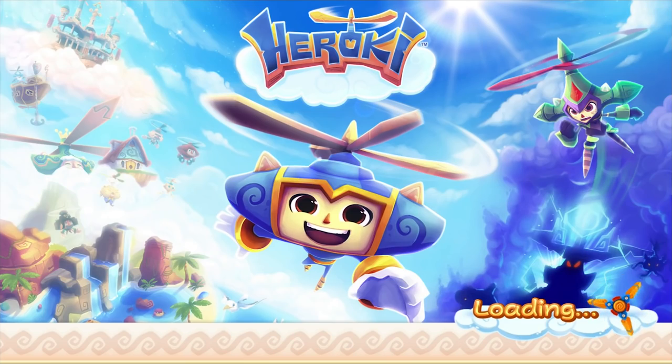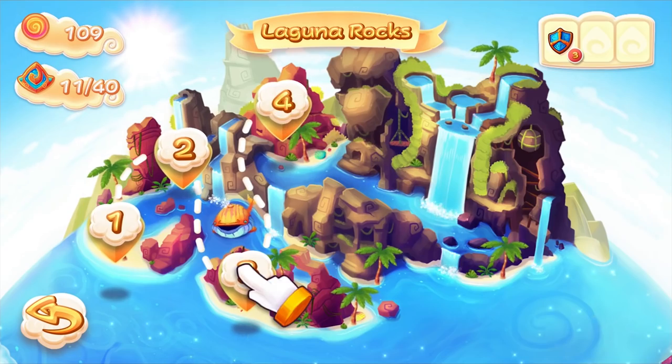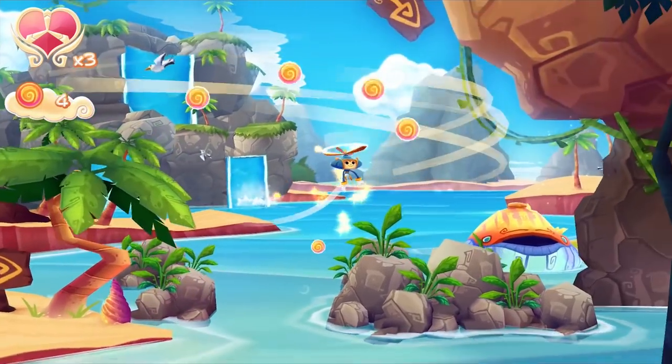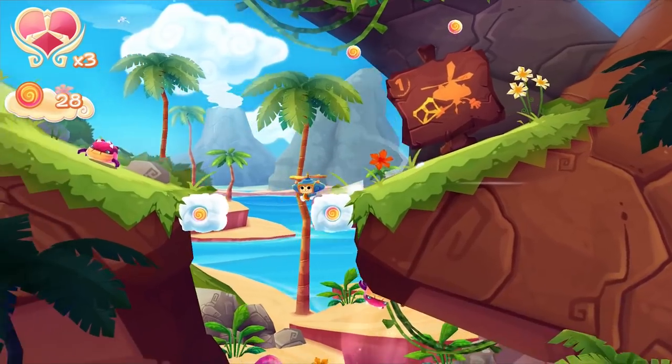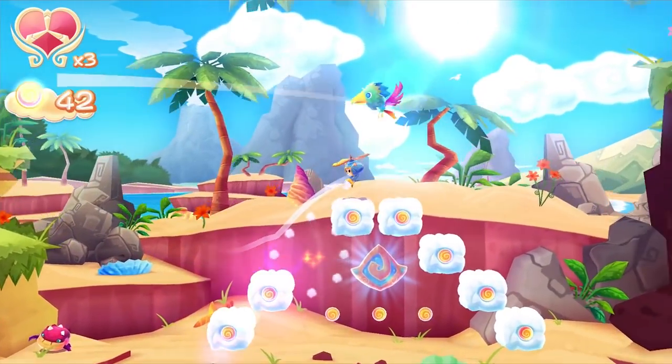Now the second budget game, under $10, is Heroiki. Such a colorful and pretty little game. This game is longer than A Short Hike, so you get more for your money. It goes for $9.99 — a game that I had on my wishlist, apparently. I forgot that I had it on my wishlist, but it was on sale, so I jumped on it.